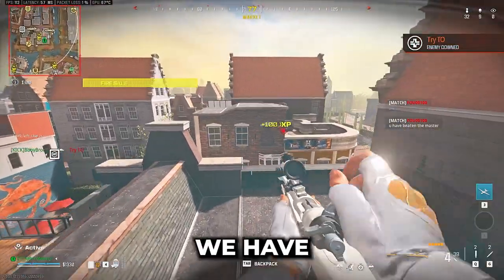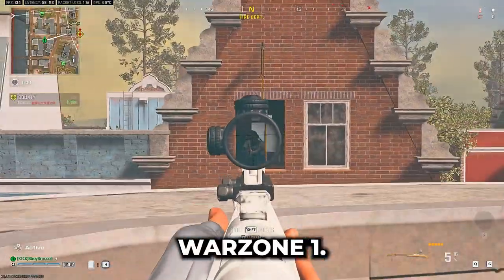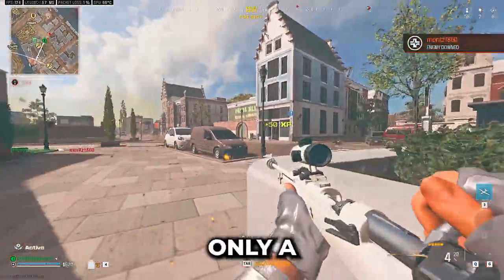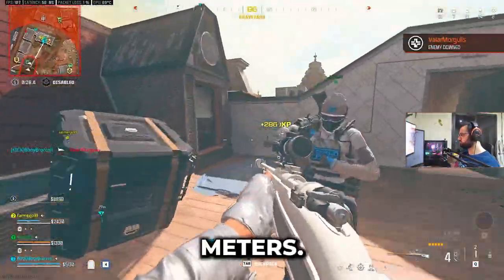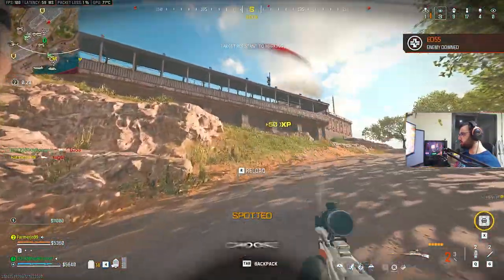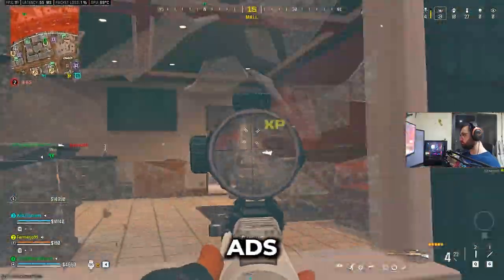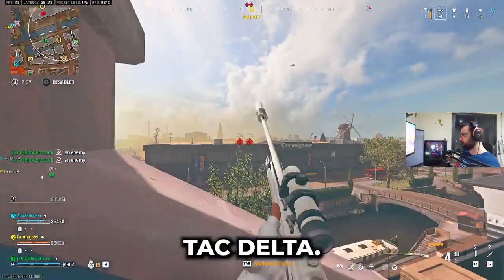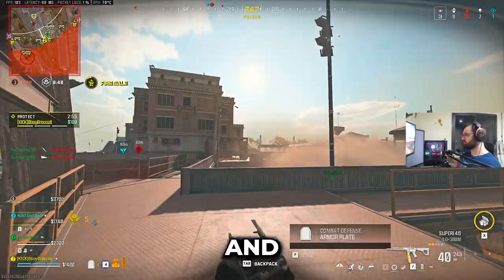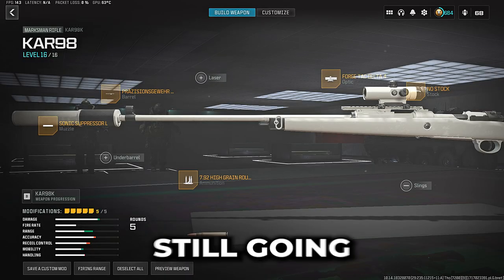For the last meta loadout, we have the return of the beautiful Kar98. During the last days of Warzone 1 they nerfed the Kar98 and the Swiss, and they were only a one-shot up to 50 meters. With this build, it's a one-shot up to 86 meters. When it comes to the optic, choose what is comfortable for you — some people use higher zoomed ones but they get more of an ADS penalty. I prefer the Koryo's Eagle's Eye or the Forge-Tag Delta; they have enough zoom for accuracy without much ADS penalty. But either way, its ADS is still going to be faster than any other sniper out there.